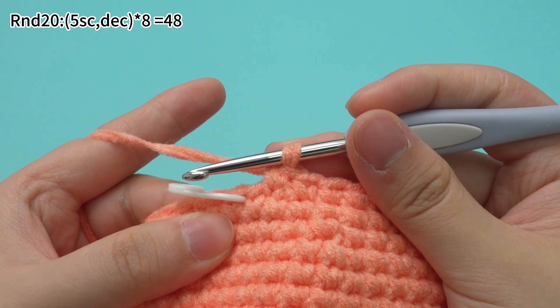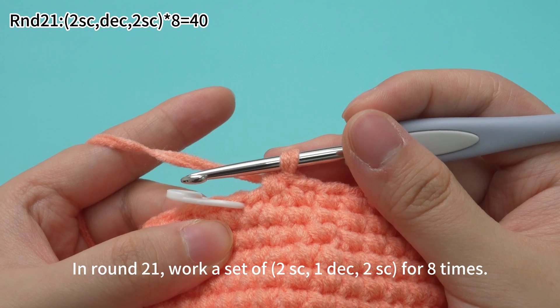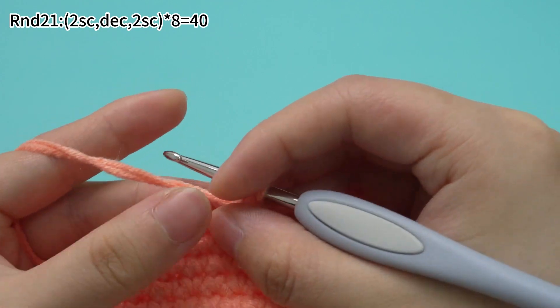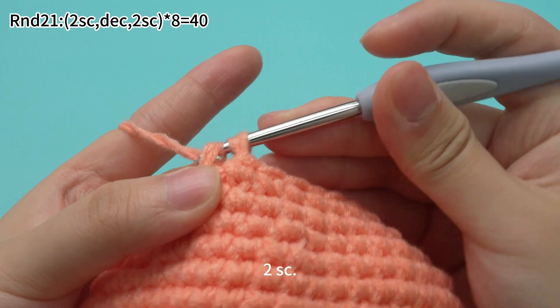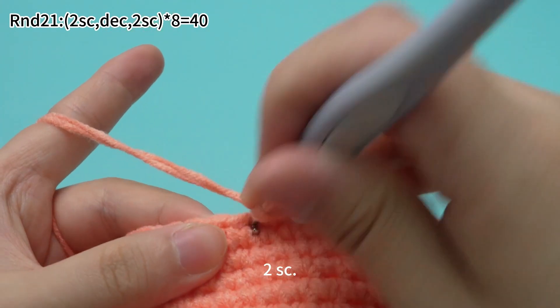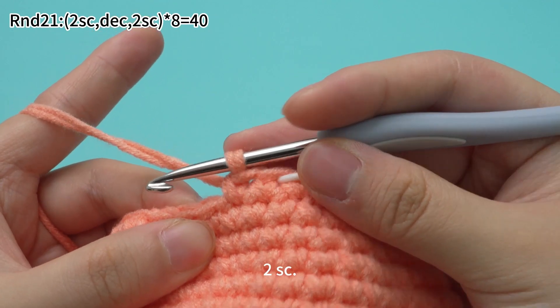Round 20 is done. In round 21, work a set of 2 single crochets, one decrease, and 2 single crochets, for 8 times. Remove the marker. Work 2 single crochets. Mark the first stitch. Next, one decrease.